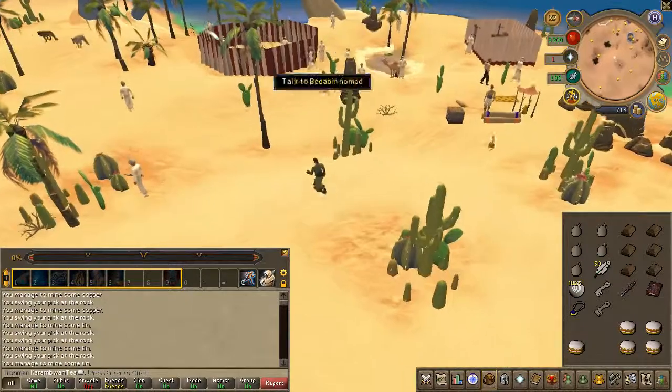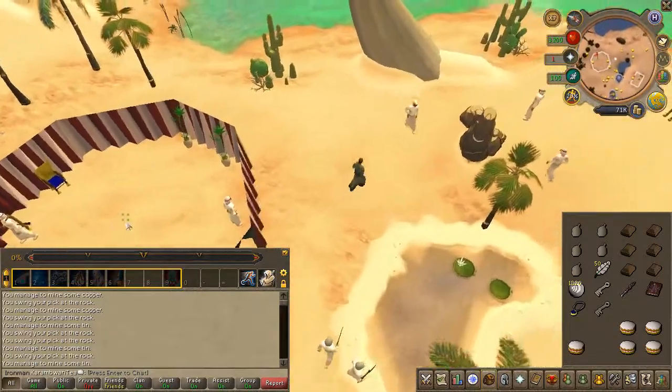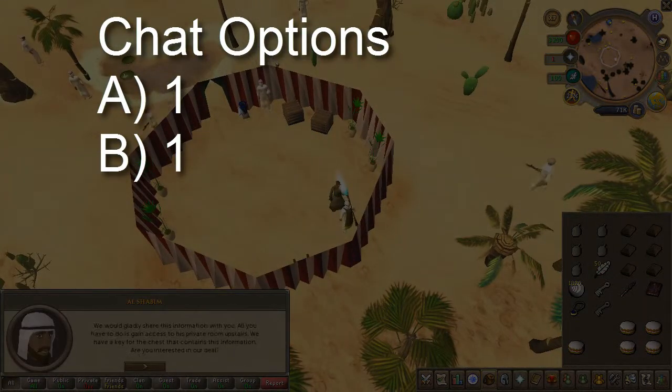Head to Bedabin camp, just north of Bandit camp. In one of the small huts, you will find an NPC called Al Shabim. Go ahead and speak to him. Chat options are on screen.